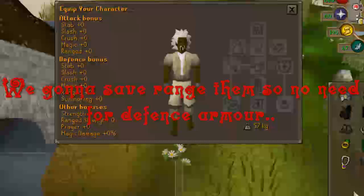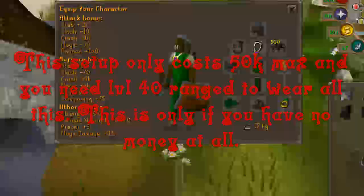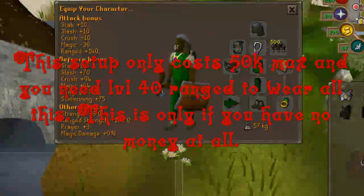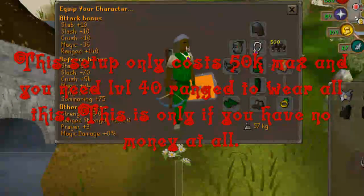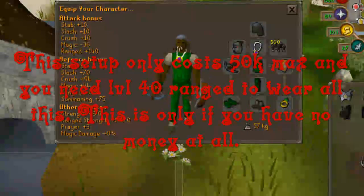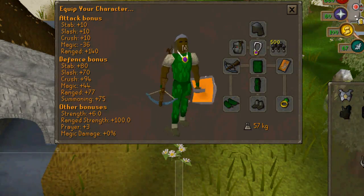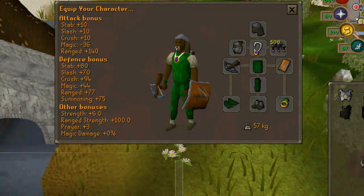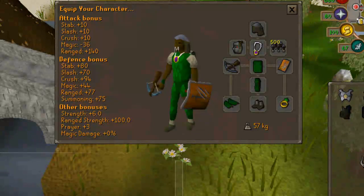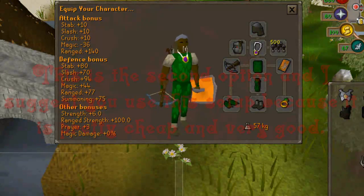I have two equipment setups. The first is the cheap way — if you really have no money at all, this will be your best setup. This will only cost around 100k max and you'll make around 400k per hour, so you can improve your equipment by the hour. If you have a higher range level you can upgrade from green d'hide to blue d'hide, red d'hide, and eventually black d'hide, but I chose this because this is the basic range gear.